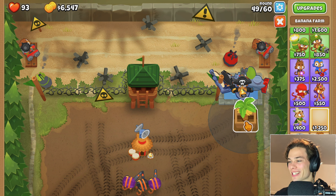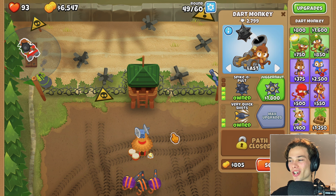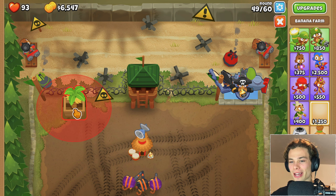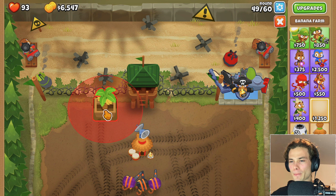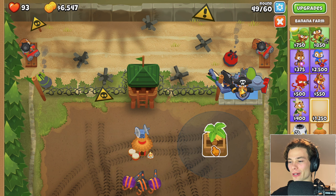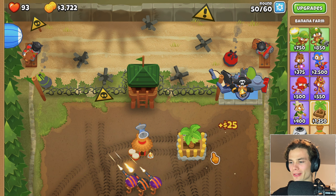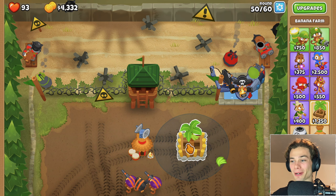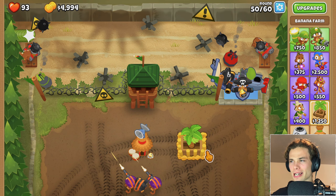I'm just in two minds - do I want to get a banana farm or about six? Or do I just want to be spending my money on things like Juggernauts? Maybe I get one, but every time I get one, it kills me. I don't want it to be in the way of lining the walls here. I don't know where to put it - maybe just a nice little grid right here. I think I'm just going to go not all the way to Monkey Bank just yet, but I will get there soon.